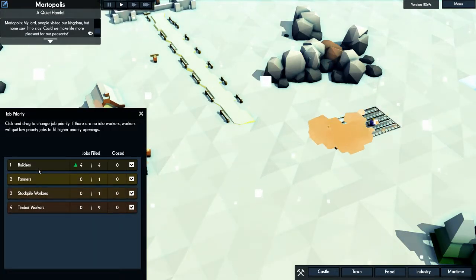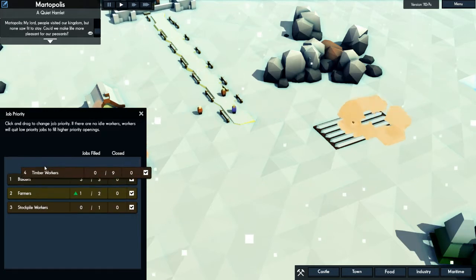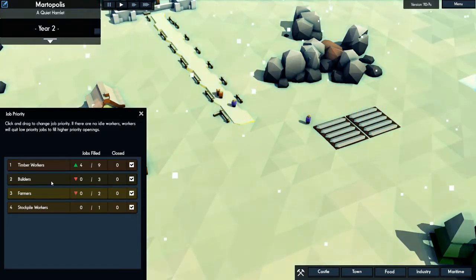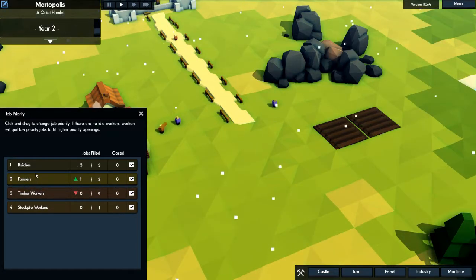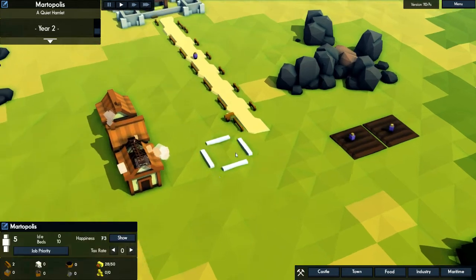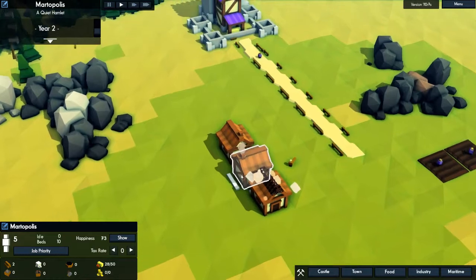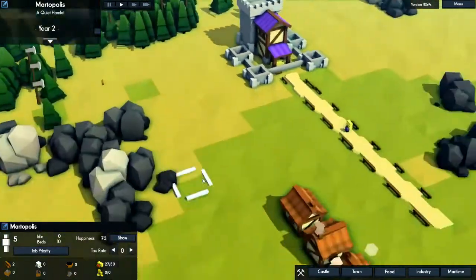We can change job priorities too, which is really cool. So the builders can go there. Timber workers — we can put that up, the most important thing is to gather that. But let's make it building. Farming should probably be first, then builders, then timber workers, then stockpile workers — and the stockpile workers are just going to grab stuff and put them places.